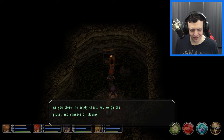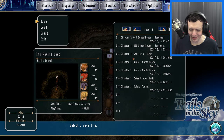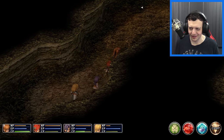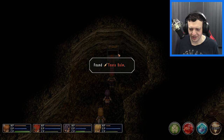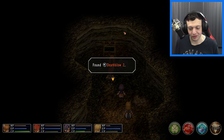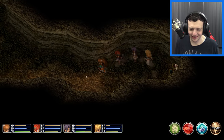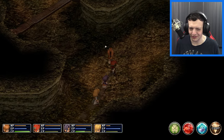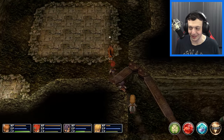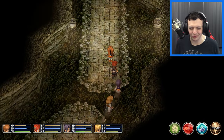Looting the area, we find an EP charge, a tarot bomb, death blow 2, and a cure bomb from various chests. The game has some humorous chest interaction flavor text — one tempts you to climb on it and write the next great Zemurian novel. Speaking of Zemurian novels, we still need to find chapter 3 of that spaghetti western book we were really enjoying. Need to check every shop.